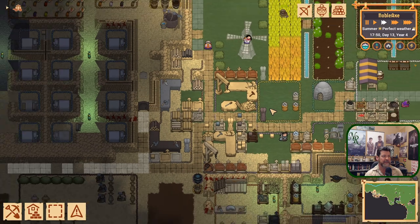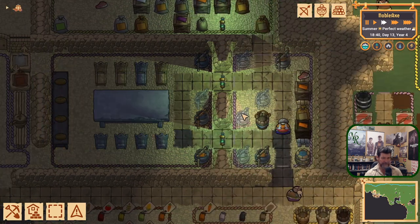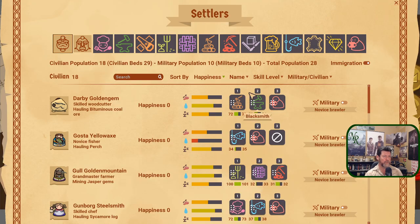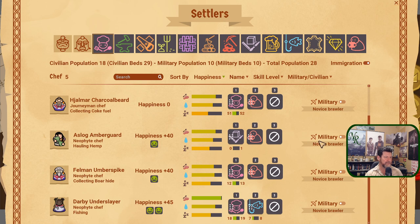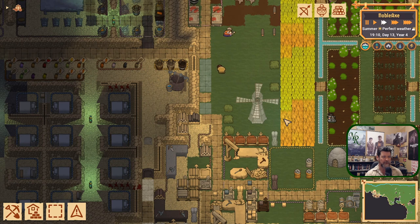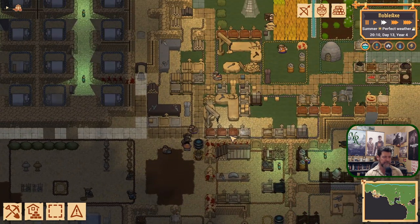There's some stone masonry about to happen but it would be nice to get another stone mason going. Did the kitchen work? Kind of — we are doing the job. Can I pull one cook out of here? You're the least experienced, so let's change you to a dedicated stone mason. You were hauling anyway, so there wasn't anything else for you to cook.